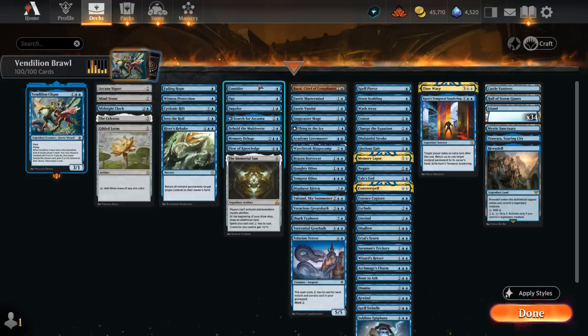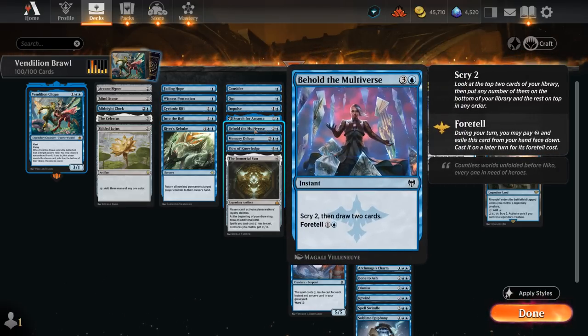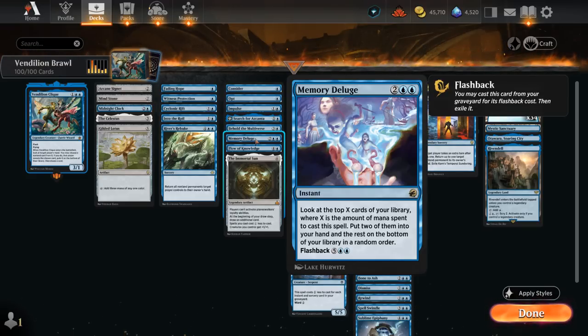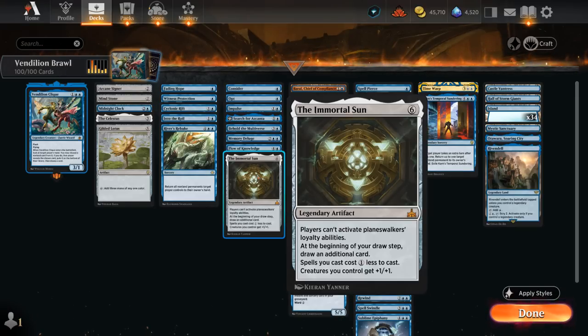In our card draw category we've got Consider and Opt as one-mana cantrips, Impulse to dig pretty deep, and Search for Azcanta which can eventually transform into Sunken Ruins to find non-creature spells for card advantage. Behold the Multiverse is flexible — foretell it first, then cast it for two mana instead of the full four. Memory Deluge can be cast for four mana and flashed back for seven, looking at quite a few cards to put two in hand. Flow of Knowledge is one of the better payoffs for having all these islands, drawing a card for each island we control and discarding two. The Immortal Sun is also quite good since we have no planeswalkers, so it shuts them all down while drawing extra cards, giving our spells a one-mana discount, and pumping our creatures.